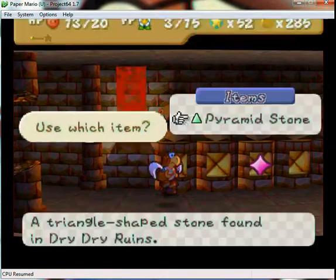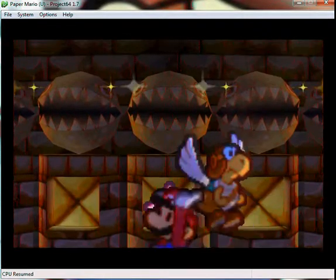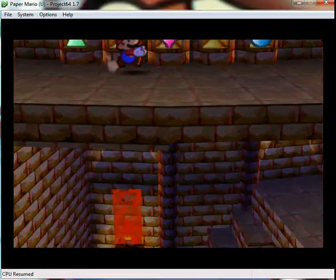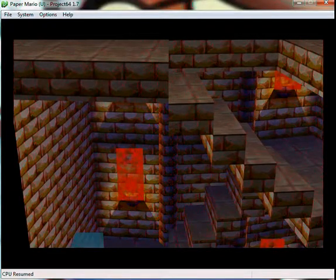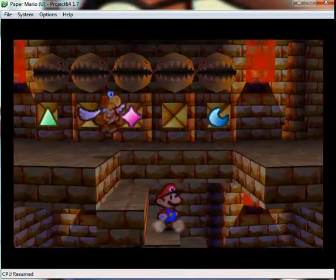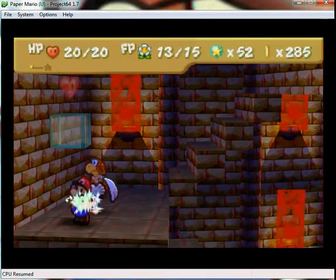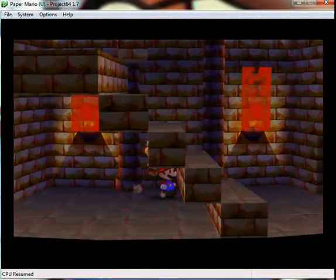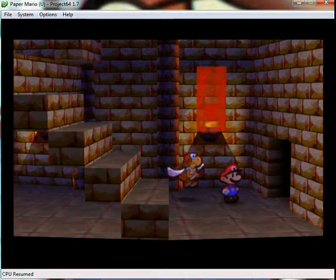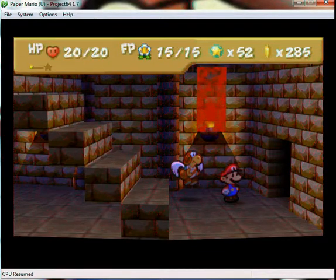All right, here we go — put the Pyramid Stone right here. Mario's raising the roof again! I don't even know what he does, it's so funny. And the music gets all crazy. All right guys, right on through this way is the boss — so I'm ending it off here. In the next part we battle the boss — see you guys then!